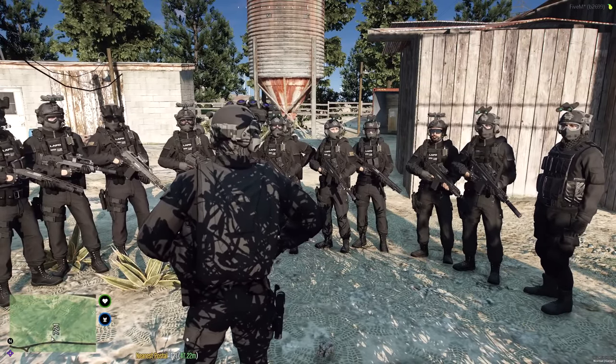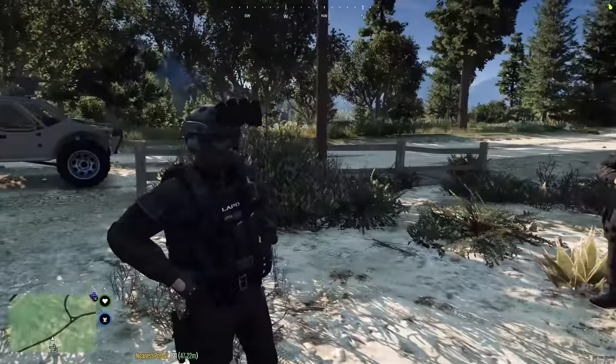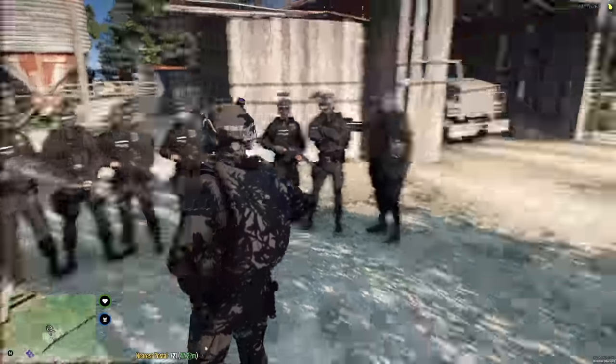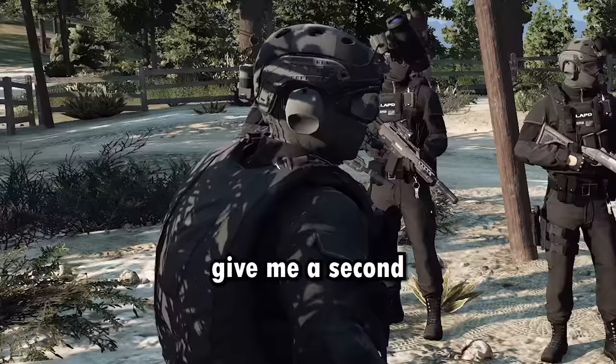We're gonna try to steal some helicopters and use them to sneak past the aircraft carrier's air defenses. Otherwise, if we use one of our vehicles, we're just gonna get blown out of the sky, which is not gonna be a nice day. So to do that, we've got two weaponized vehicles and a transport vehicle.